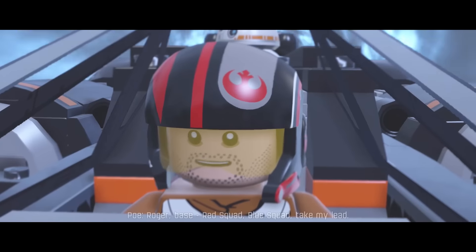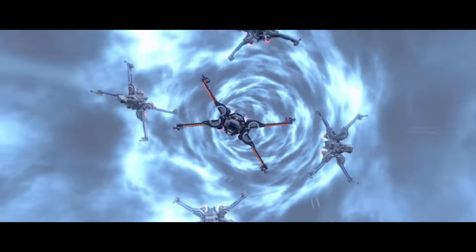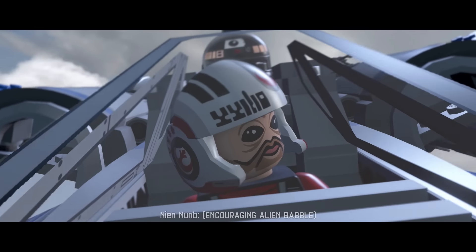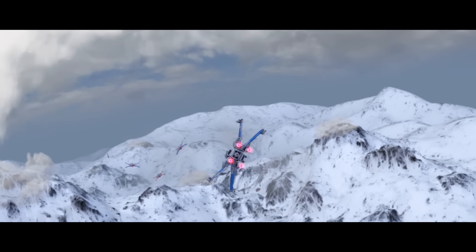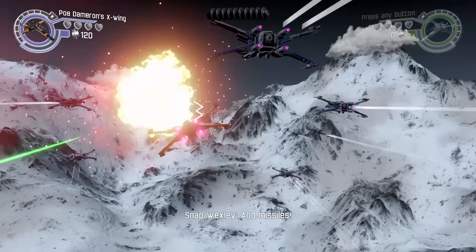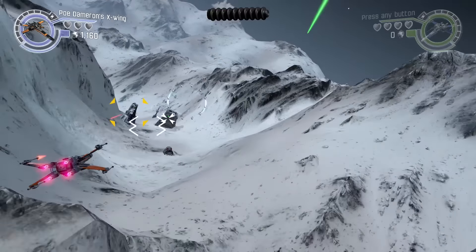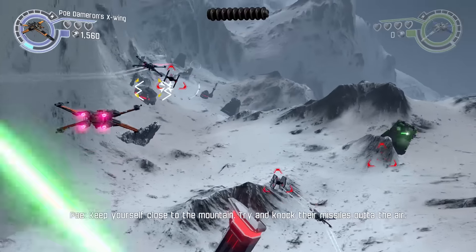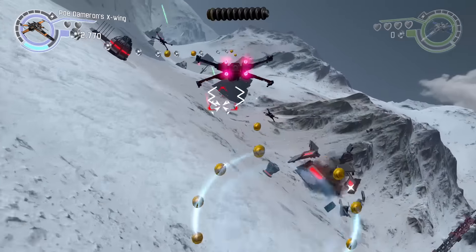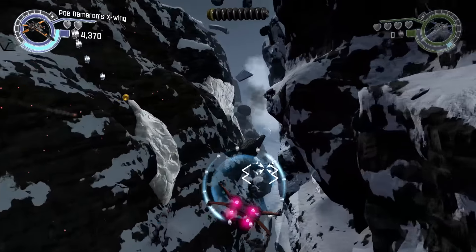Black leader, go to sub-lights on your call. Roger base, red squad, blue squad - take my lead, drop me out of light speed. The shields are down and I'm ready to kick some butts! Keep yourself close to the mountains, try and knock their missiles out of the air, especially if they're behind me. Tie fighters right in front of me - do not crash!